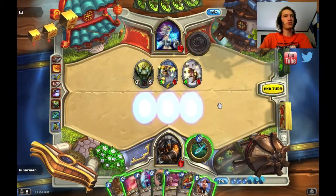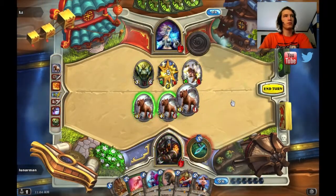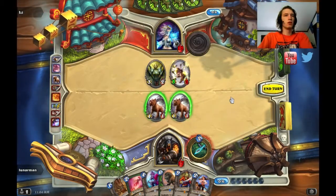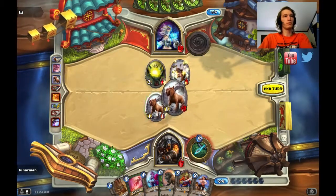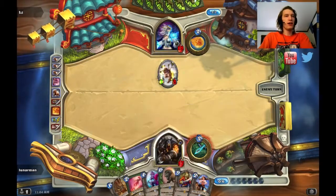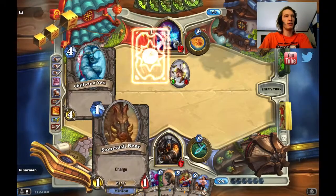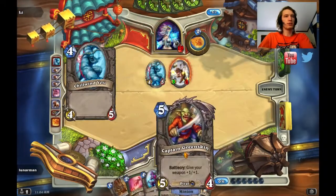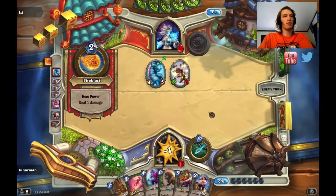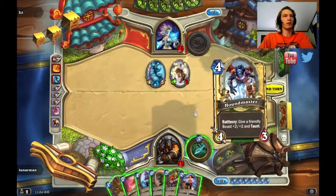Gotta do Unleash. Gotta do Kill Command. What do I do now? Do I just go face? I don't want to go face. I got Savannah Highmane for her next turn — that's a strong play. I got Savannah Highmane and Stonetusk Boar. If I drew the weapon, I might play Blood Cell Raider and maybe Dread Corsair. That'd actually be a better play, but I don't have the weapon.